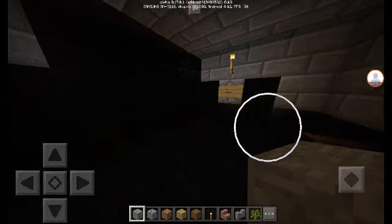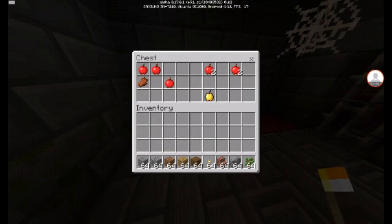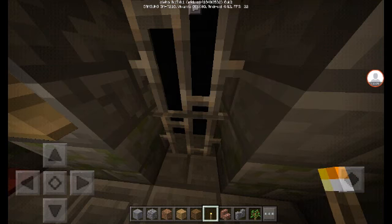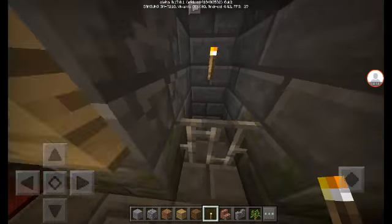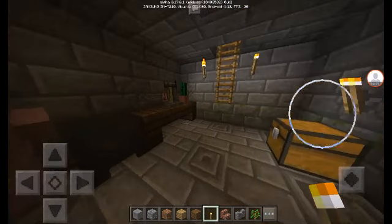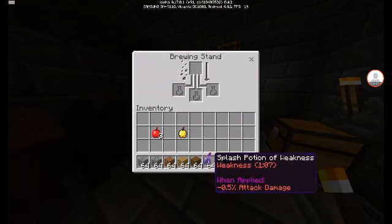Inside you'll find a trap hole to go down. There's a flower pot with a cactus. As you can see, there's a golden apple and regular apples. There is also a normal villager inside — he ran away and escaped, but there you go, we found him.